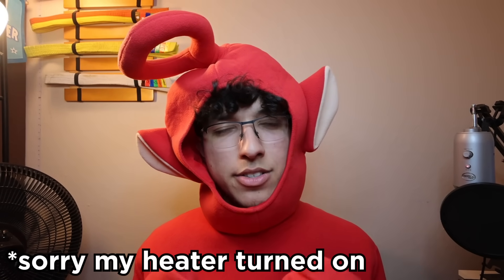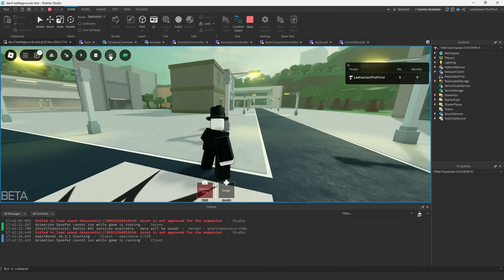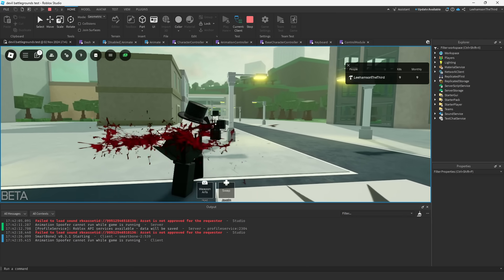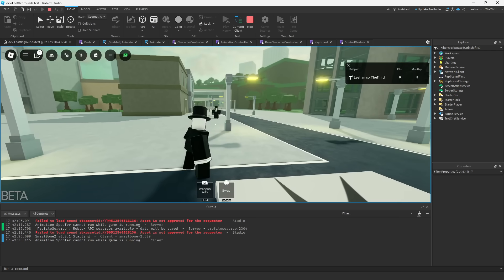I don't have all of the Weapon Arts moves done yet because I've been busy, but we do have the finished move for Blood Javelin. Blood Javelin's weapon art is to throw the javelin — pretty simple stuff. The special thing is that you can hold it out to charge the javelin until it reaches max capacity, and when you throw it, it does twice the amount of damage in addition to being a block break move.